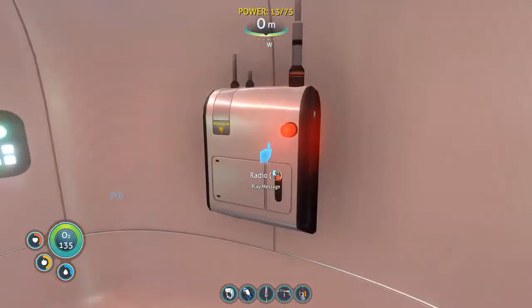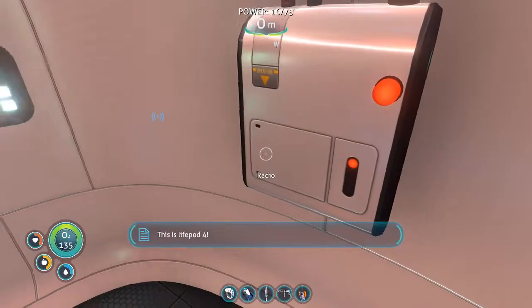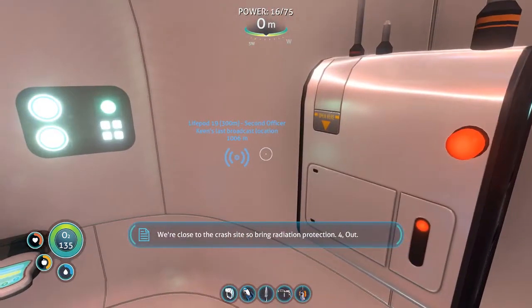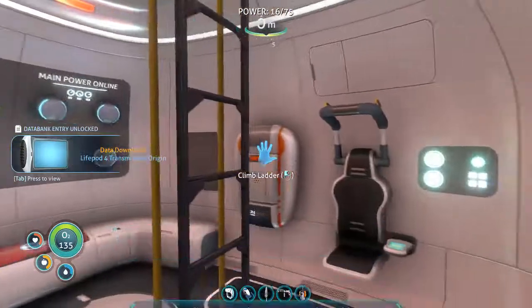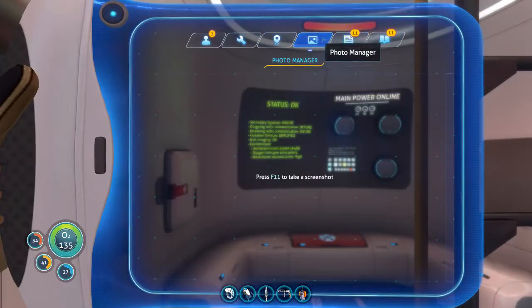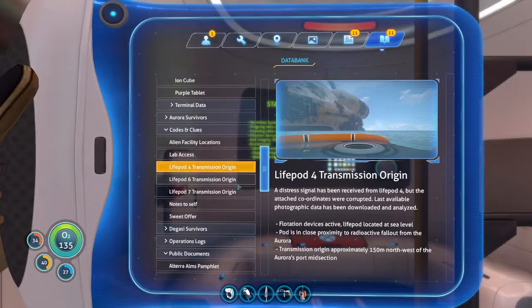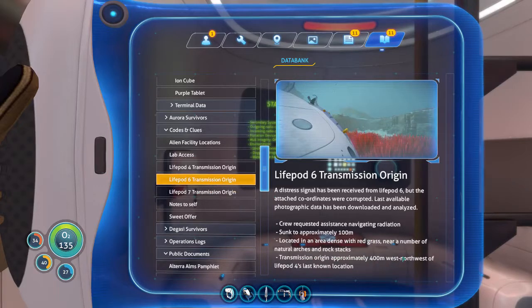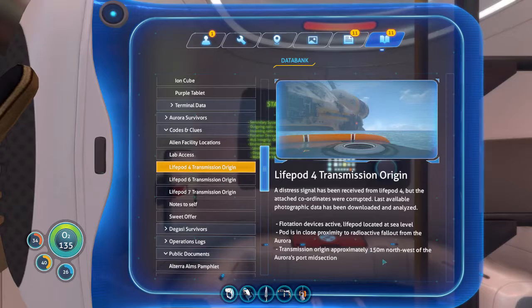Why don't we go make our moon pool then - moon pool rather. This is life pod four. We've landed close to the Aurora. Flotation device is active, but we've got some big old fish in the water with us. I don't know how long we're going to last. We're close to the crash site, so bring radiation protection. Four out. Signal coordinates corrupted. Approximate transmission origin recorded to date. So four is the one I need to find. If we go up here, we need to find four to find six. Approximately 400 meters northwest of four - west of mid port.